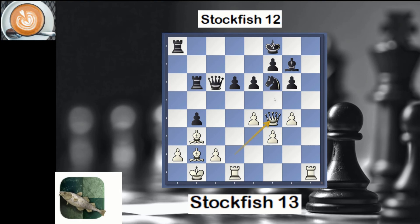White is attacking f6. Black replied with e5, and here in this position white played the brilliant move g5. Stockfish 12 definitely missed that — Stockfish 13 found this queen sacrifice. Black took the queen.